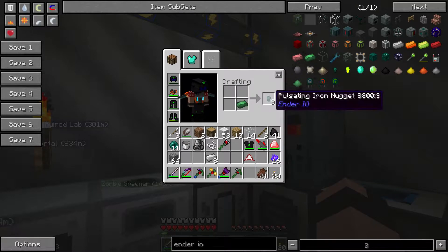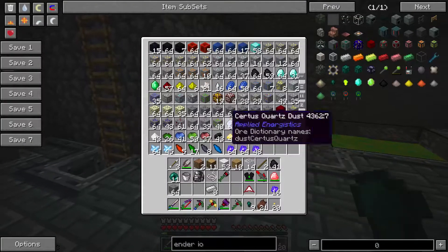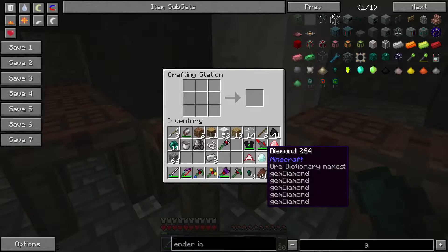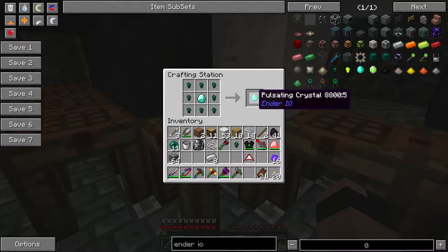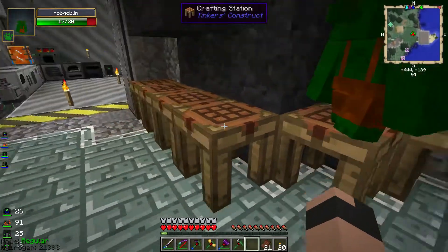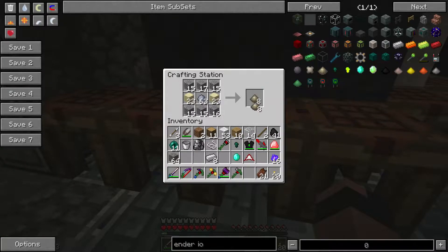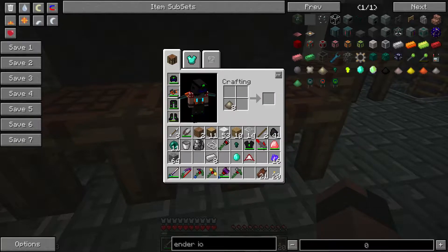If we take this iron and put it in here we get nuggets — that's what I need. So we take the nuggets, grab a diamond from my storage, put it in the crafting grid — we get a pulsating crystal. Now that pulsating crystal is going to be used. I also need binder composite — this is important for what I'm trying to do. I put that together and I get conduit binders.